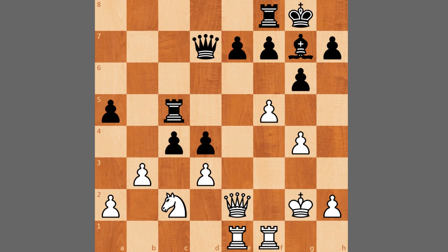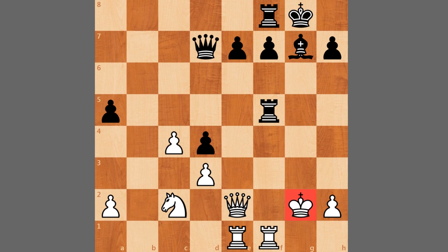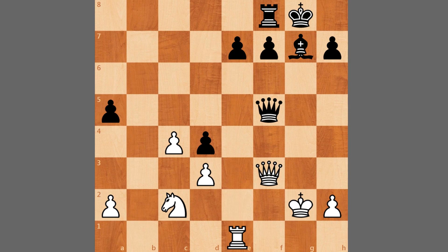We have some pawn exchanges — g takes f5, g takes f5 — and here rook captures on f5. At this point Grischuk might be regretting move g4 earlier, because his king is a little bit exposed. We have rook captures on f5, queen captures on f5, and queen f3 offering a queen trade. But Wesley doesn't want to, he plays queen to g5 because he wants to take advantage of the exposed king. King to h1.